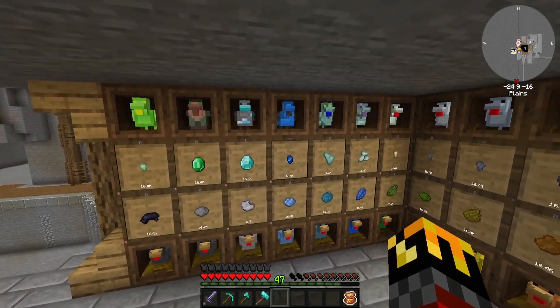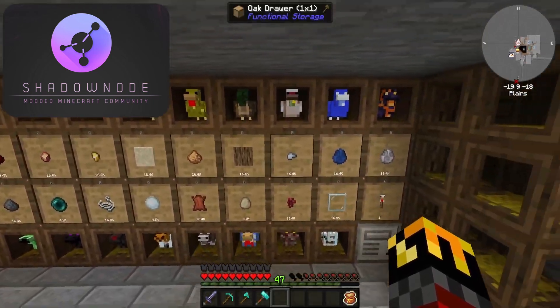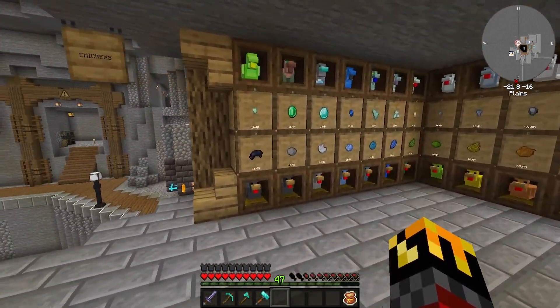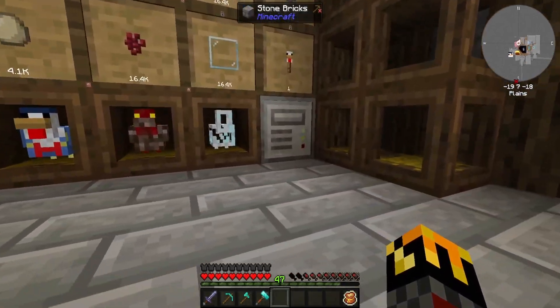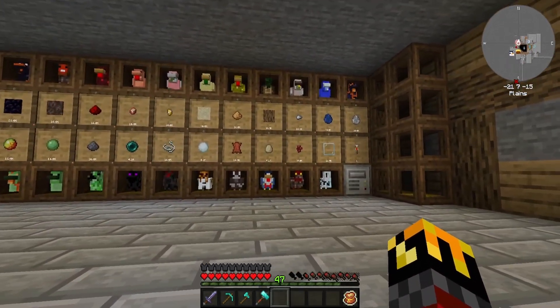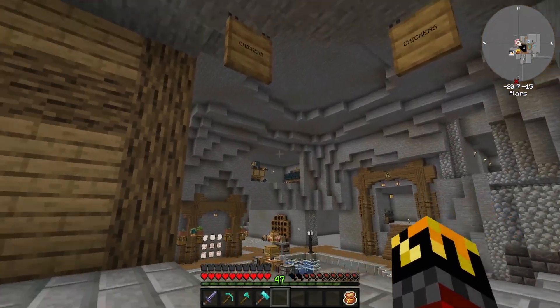First off we have the chickens — we have all 57 of these chickens and they're all maxed out at 10/10/10. For example, lava is 10/10/10. All these are hooked up to drawers, currently with one upgrade in them, and they're all hooked up to this controller here which is connected to our AE2 system, which we have revamped.